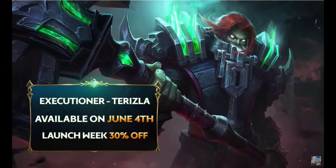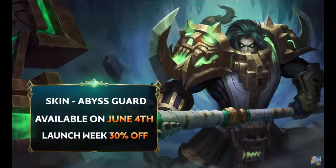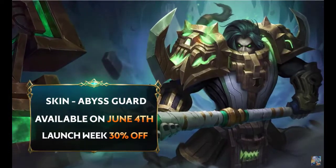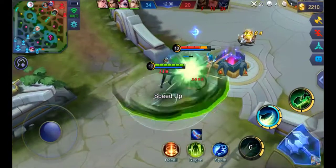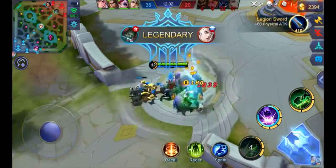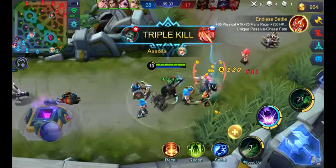And that's our new hero Tirizla. Pick him up for 599 diamonds or 32,000 battle points, with a 30% diamond discount during his launch week. Want to know more strategies for Tirizla? Stay tuned for the Tirizla Hero Guide and Road to Mythic for Tirizla's strategies upon his release.